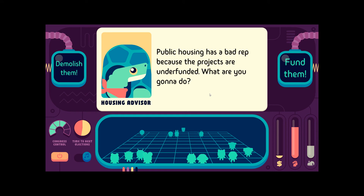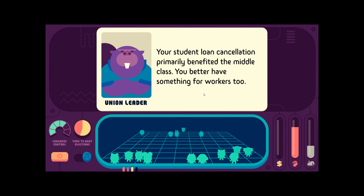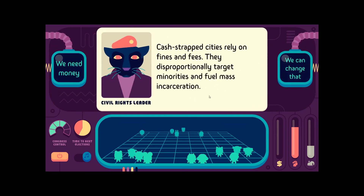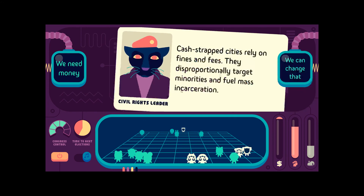Public housing has a bad reputation because projects are underfunded — what are you going to do? Fund them. Student loan cancellation primarily benefited the middle class — you should have something for workers too. Castrap cities rely on fines and fees; they disproportionately target minorities and fuel mass incarceration. Yeah, we can change that.